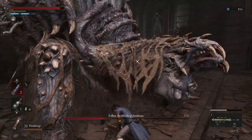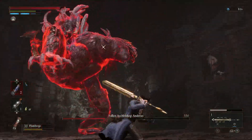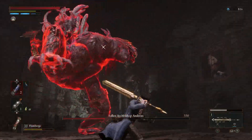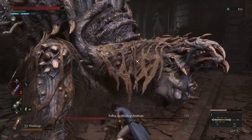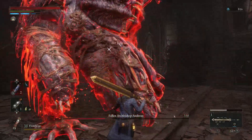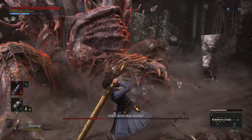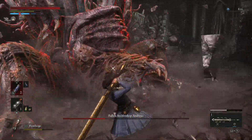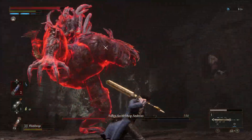Coming up we have the other slam attack that he does. You see how he lifts his leg right before he comes down? He's going to do it again — lift leg, boom, comes down. That's the effective way to parry it. You can run away and be safe if you want, but if you want the maximum amount of posture off him, time the attack right as he lifts his leg.